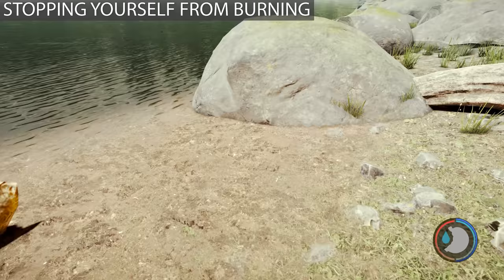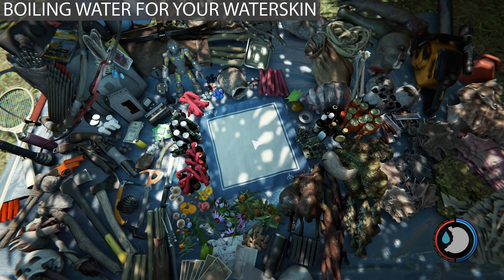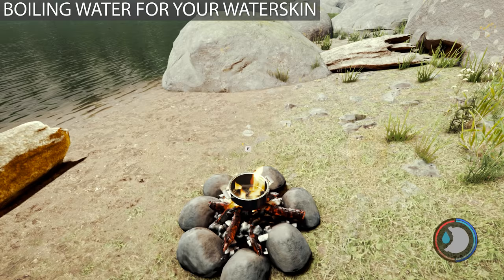If you catch yourself on fire by stepping in one, jump in water if you can, or hopefully it's raining — that will put you out much faster. Hope that it's not on hard survival, because the fire damage is astronomically higher. These two fires are the only way to cook, boil, and make stews.